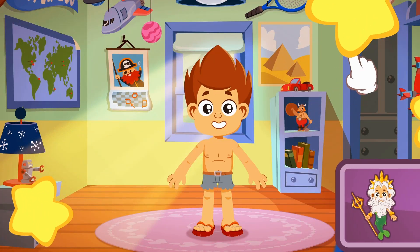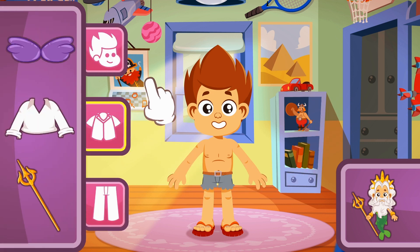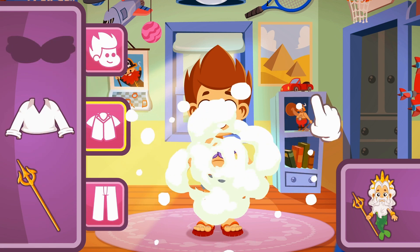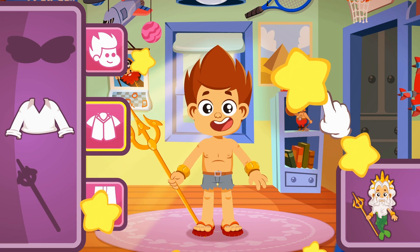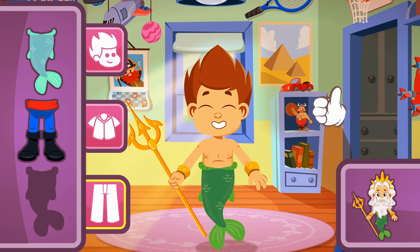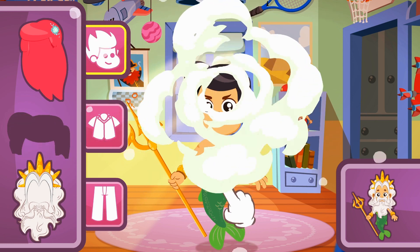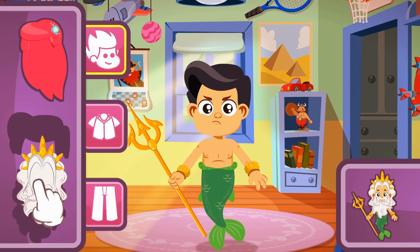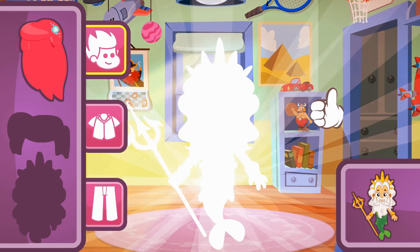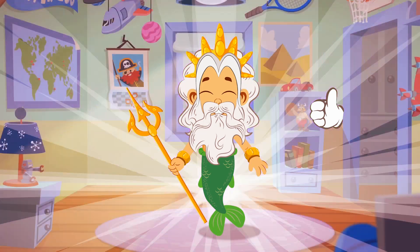Let's continue with the next one — it's King Trident's turn! Let's pick the right top. The gold trident with bracelets! Now the bottom — do you see it? Yes, that one was easy! Good job! It's time for the hair. We need a wig with long white hair and a beard, and a crown on top. I know this one's tricky, but you know how to do it! Exactly, that one! How cool! He looks really regal with the crown and trident!